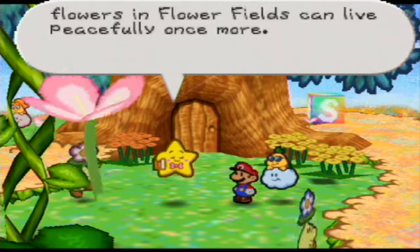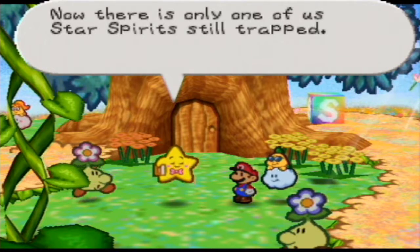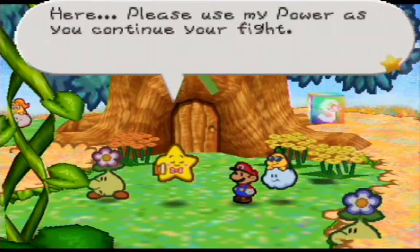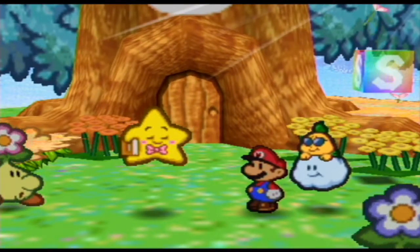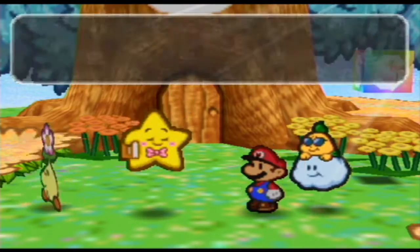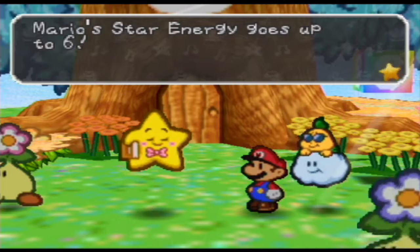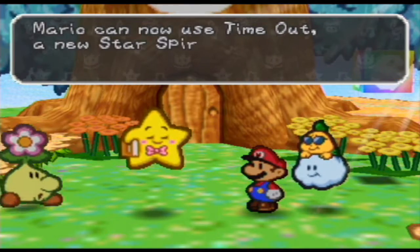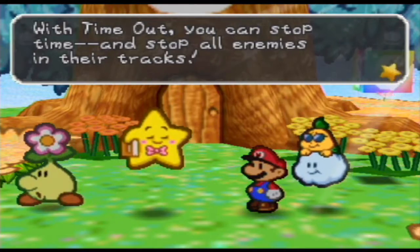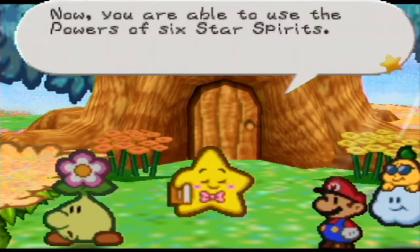So Huff and Puff is gone and we got our sixth Star Spirit. There's only one Star Spirit just trapped — we came so far, just one more Mario. The most important part is our Star Power goes up by six. We can now use Time Out, which is pretty much just the same thing as being put asleep or getting dazed.